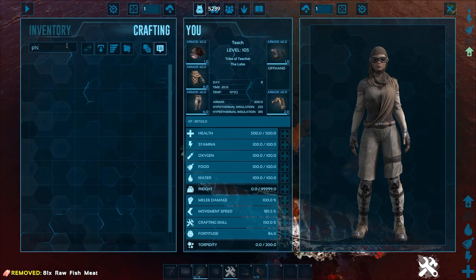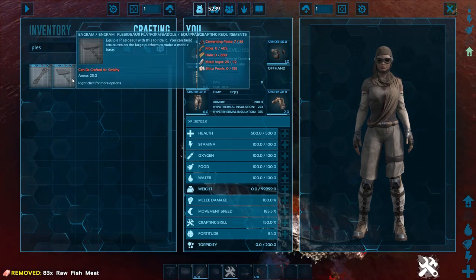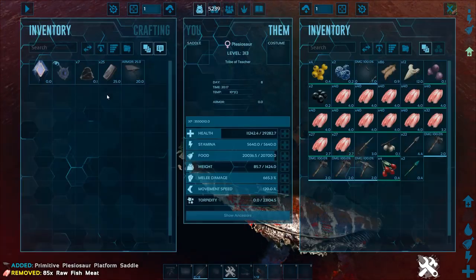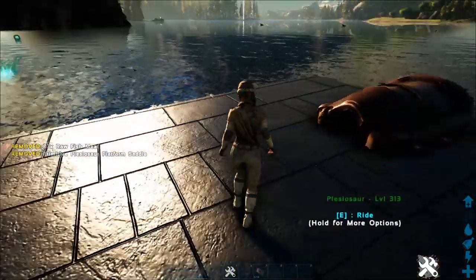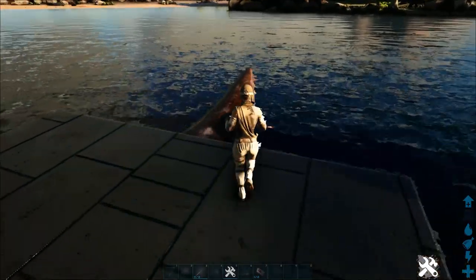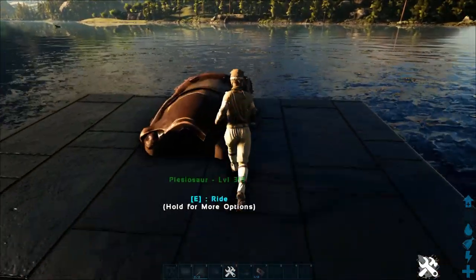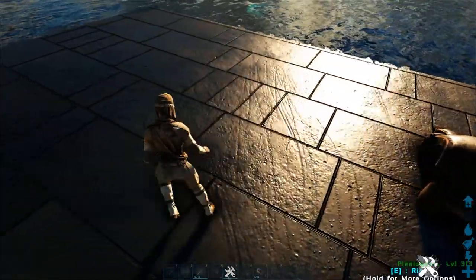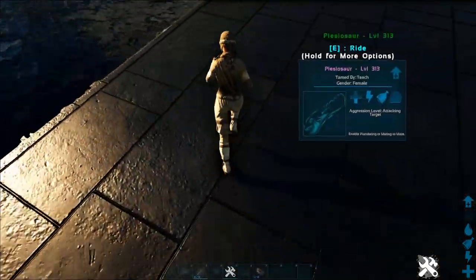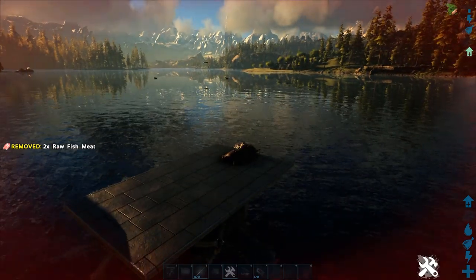He does have a saddle, and there are two types of saddle for the Plesiosaur: a platform saddle and a regular saddle. The platform saddle is by far the most useful because you can place things on its back — you can place rocket turrets and minigun turrets — and you can pretty much shred any boat in the water by chasing it down with this thing. But other than that, again, kind of useless.